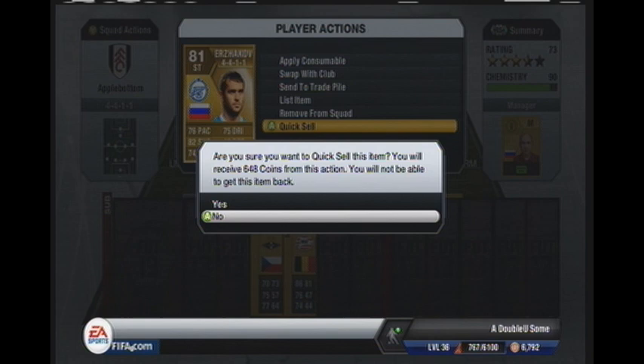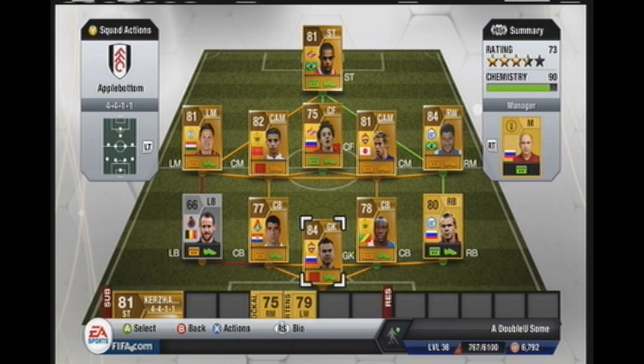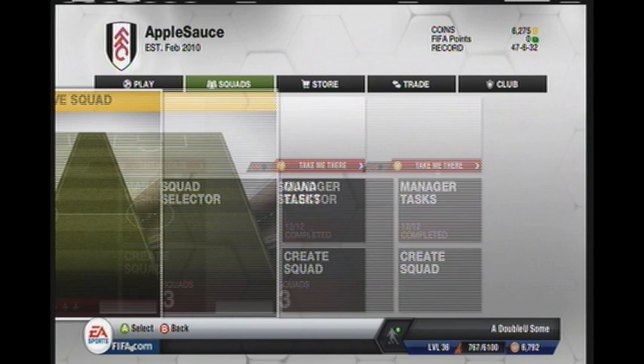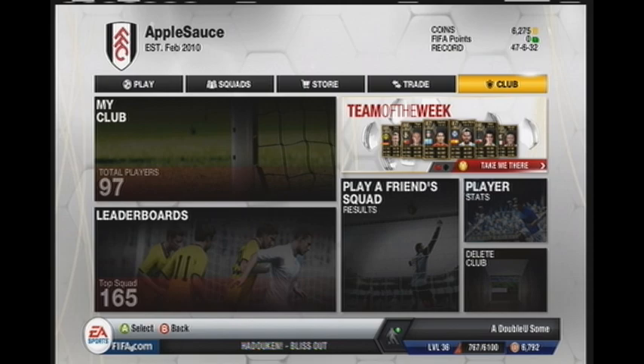For example, I had a David Luiz — I got him from one of my gold packs at the beginning. His price went up a lot and I sold him for around 6,500 coins, just from one of my free gold packs because I pre-ordered the game. And that's another thing: if you have players you don't need or don't want in your squad, just sell them. Keep the players you want and get rid of the rest, because it's coins you can use to buy other good players.